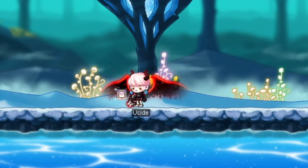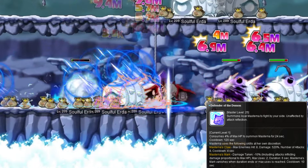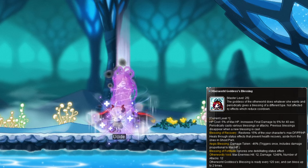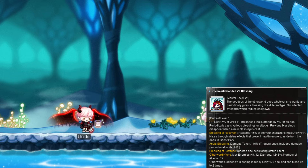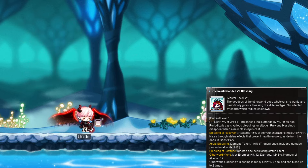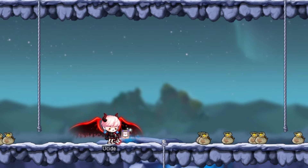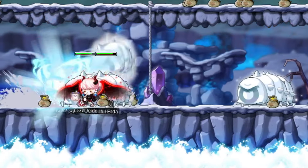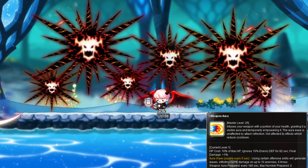Moving on to shared Demon nodes — past here you don't get crit or IED with everything. Defender of the Demon summons Mastema to fight alongside you, scratching up nearby enemies when you attack and sometimes debuffing them, 2 minute cooldown. Otherworld Goddess's Blessing builds up one charge every 2 minutes up to 2 charges, lasts 40 seconds, and gives final damage plus random buffs throughout: Blessing of Recovery restores Fury and health even through healing-prevention debuffs, Aegis Blessing provides a damage-reducing shield, Blessing of Fortitude ignores one debilitating status effect, and Otherworldly Void damages nearby enemies. For shared warrior nodes, Impenetrable Skin buffs damage when you're hit up to 3 stacks, gives super stance and status resistance, 2 minute cooldown. Weapon Aura builds up to 2 charges one every 3 minutes, and popping a charge fires off a wave of energy with most attacks, with a 5 second cooldown between waves.